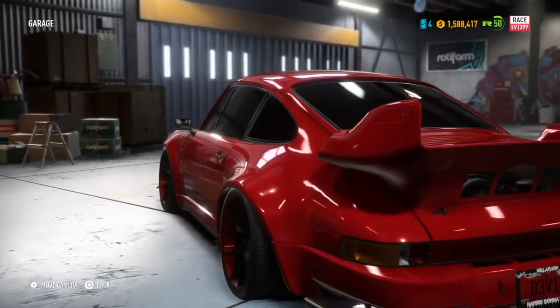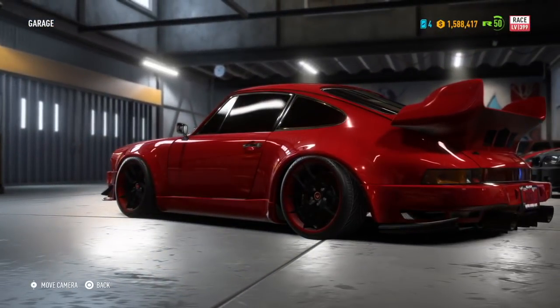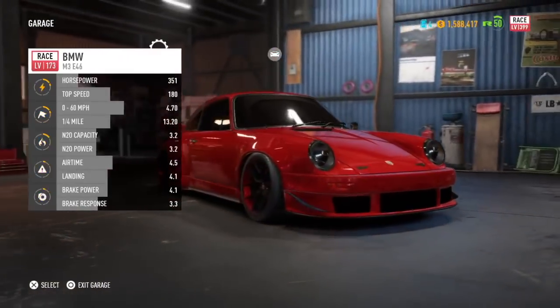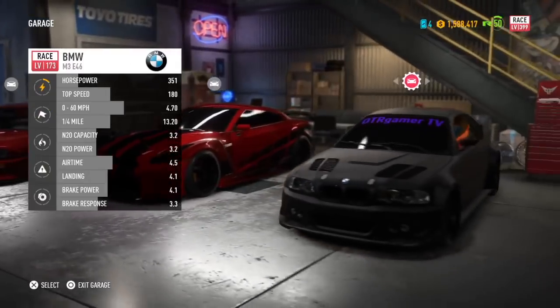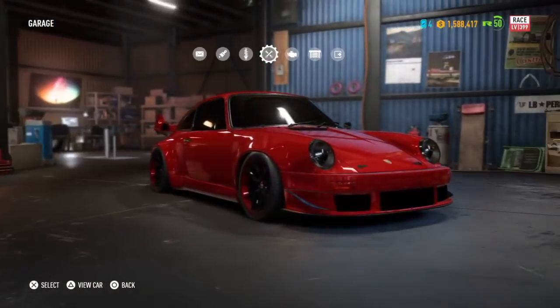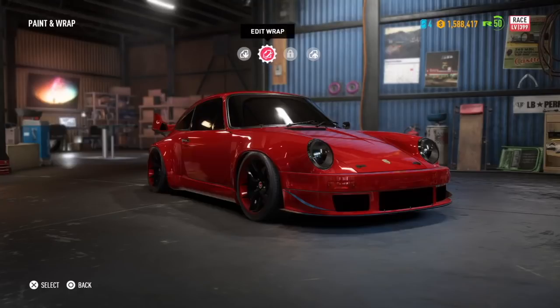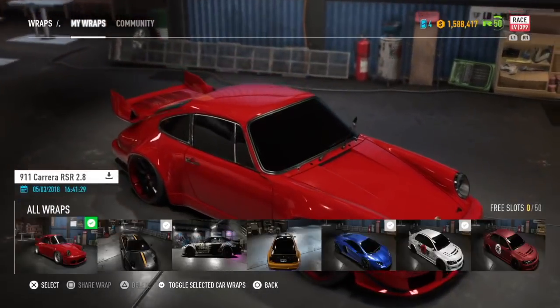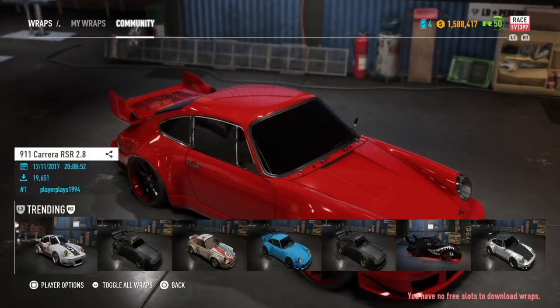I'm sitting here on Need for Speed and I'll show you quickly how it works. If you go to your car and go across, it shows you all the stuff. You go to where it says Wrap and Paint, then go to the library, and you can edit the wrap — all that.